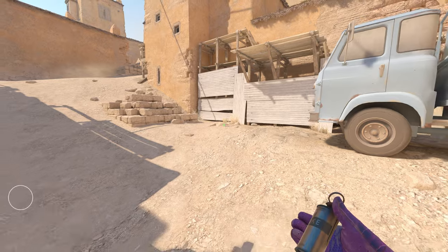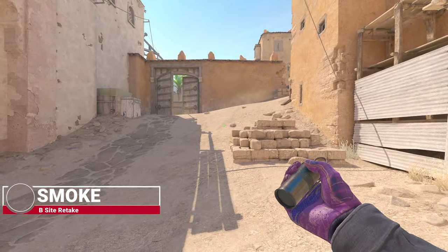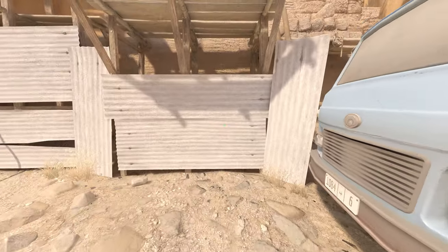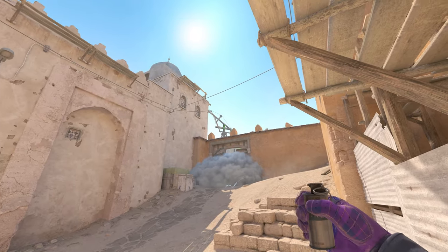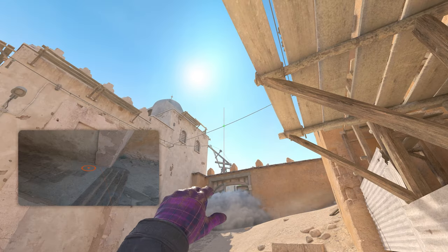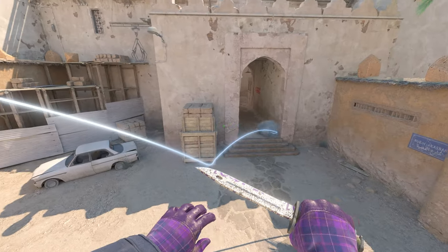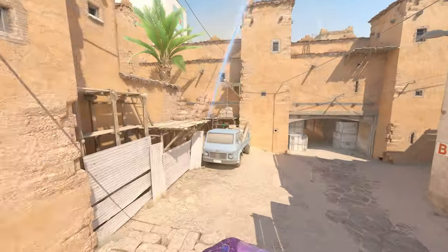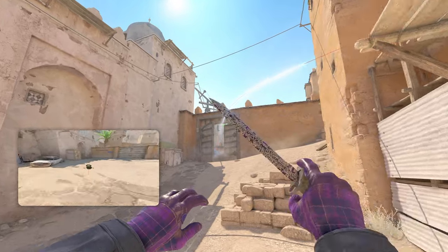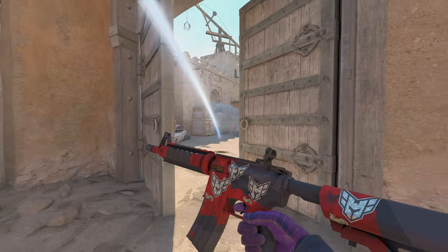Next up, we have a smoke designed for a retake scenario. If your enemies are smoked off the door area, they're on B and you want to retake — get stuck in this corner here, look for the middle of this crane, follow it all the way up to this cable up there, and let it go for your smoke. It will go perfectly in front of tunnels, smoking off whoever is playing a post-plant position from there. You can follow it up with a flash — just throw it through the hole — and then get in at the site, retake, and win the round.